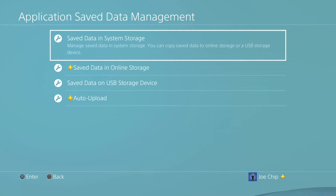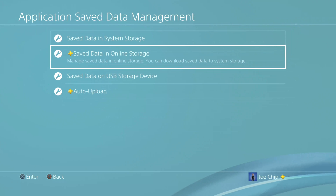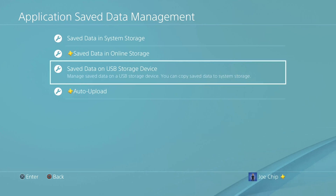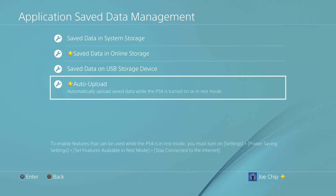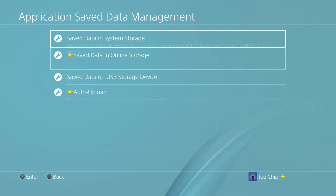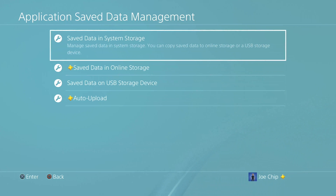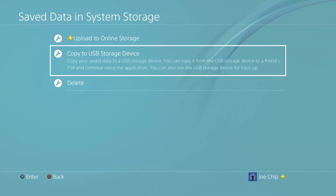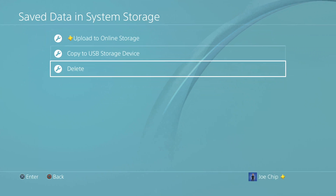Click on that with the X button and you'll see four options: save data in system storage, save data in online storage, save data on USB storage device, and auto upload. What we want is save data in system storage, so press the X button to bring that up. Now you've got three options: upload to online storage, copy to USB storage device, or delete.